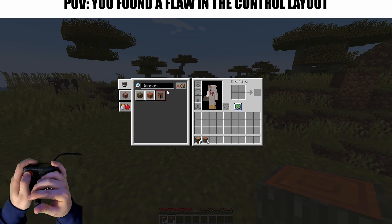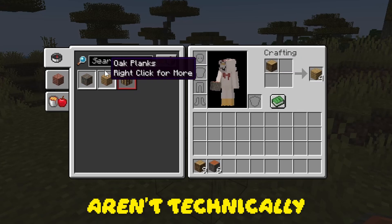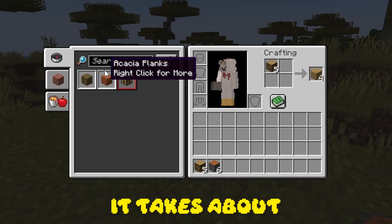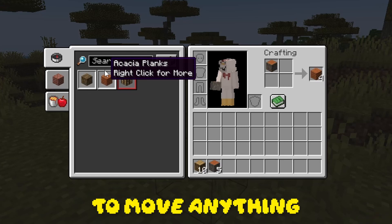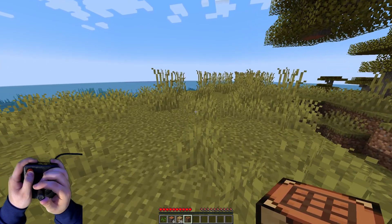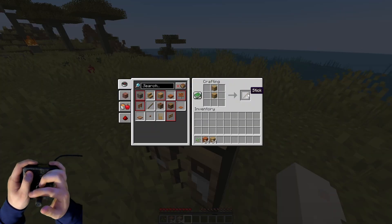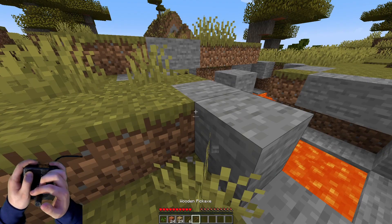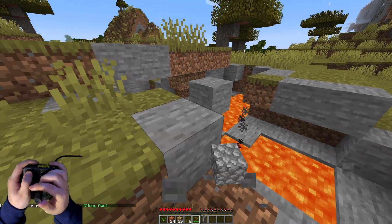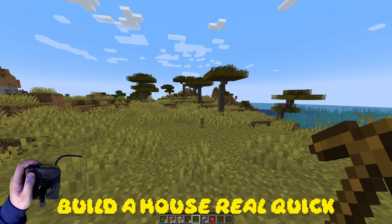This is the point at which I found the flaw in my control layout. Because up, down, left, and right aren't technically on the same joystick, it takes about four to five business days to move anything in the inventory. And don't even get me started on crafting. But I had already spent way too long making this video, so I continued anyway. I made myself some sticks for a wooden pickaxe, which would be used once and then never again.